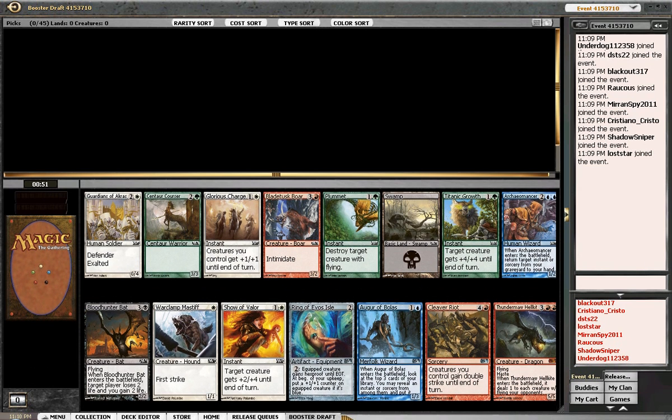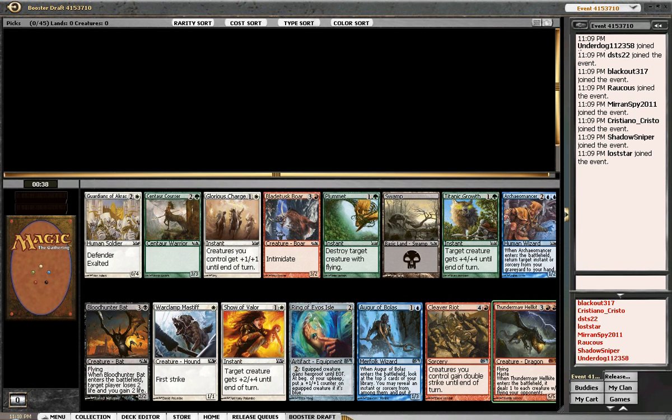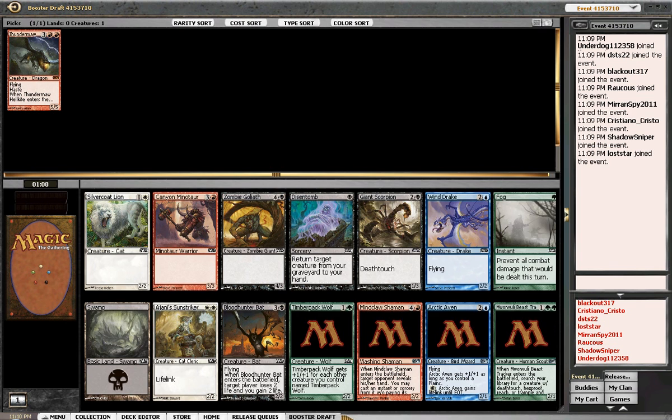Hey everybody, MTG Noob here, bringing you a release M13 draft. Pack one, pick one — opening a money card and I'm happy. I'm going to snap take that. Other valuable treats in the pack: Augur of Bolas, Ring, Evos Isle — the bat is pretty sweet. Nothing else really red in this pack, so I'm very happy about this pick. Let's do this.